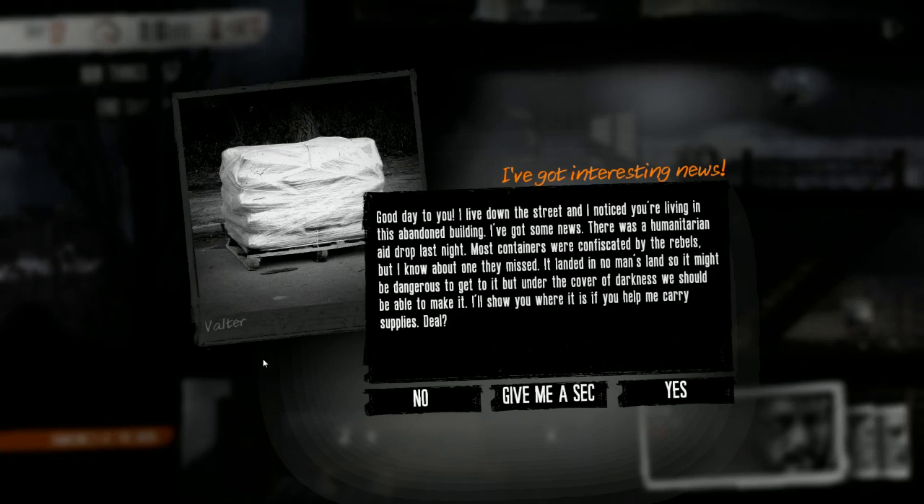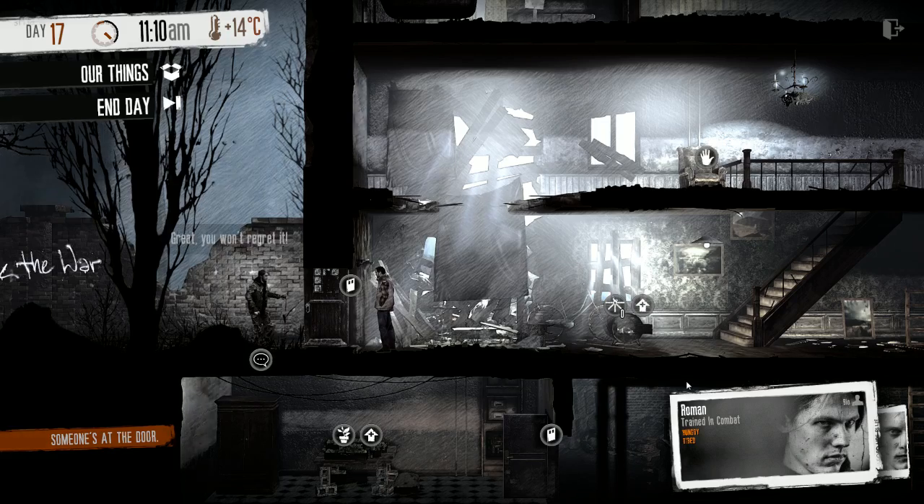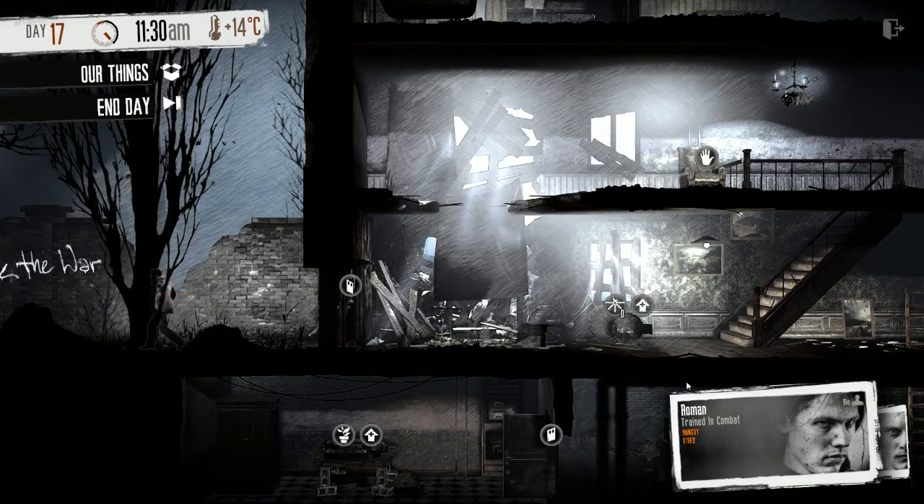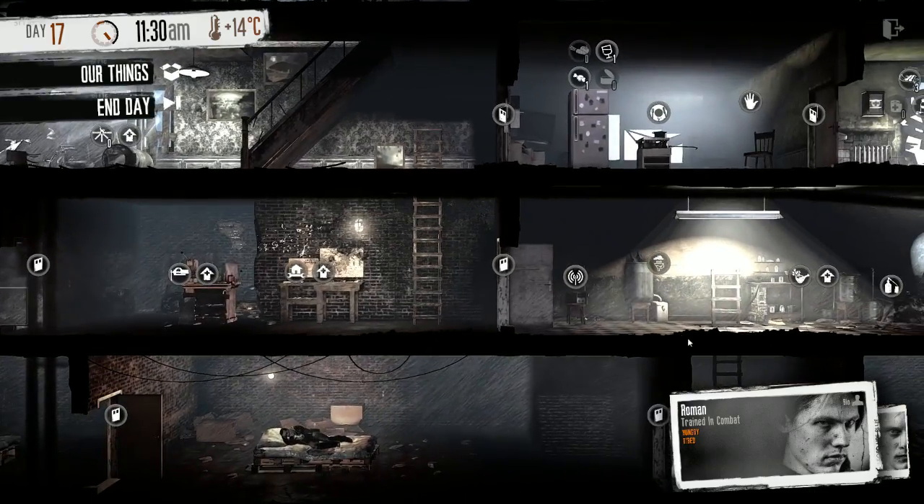Hi there, neighbor — what do you want? He says: 'I live down the street. There was a humanitarian aid drop last night. Most containers were confiscated by the rebels, but I know about one they missed — it landed in no man's land. It might be dangerous but under cover of darkness we should make it. I'll show you where it is if you help me carry supplies.' Sure! Glad — you won't regret it. He goes away.